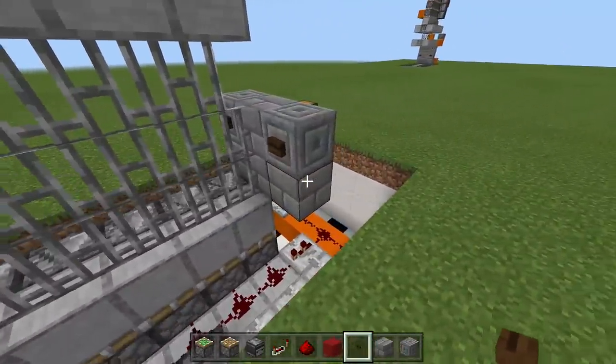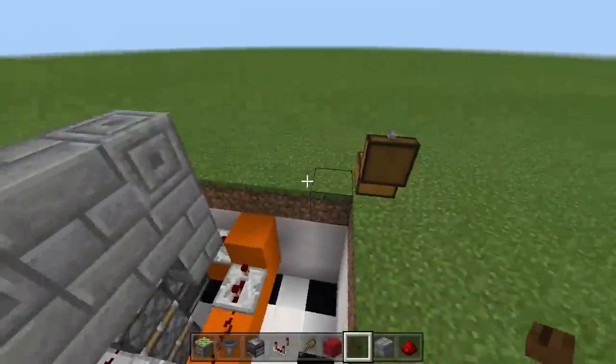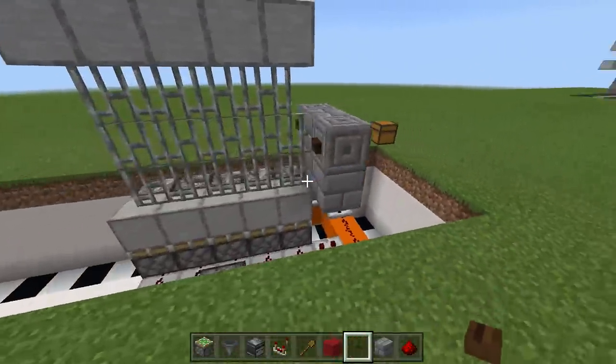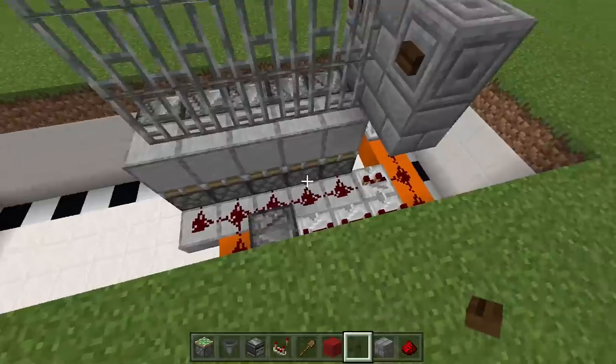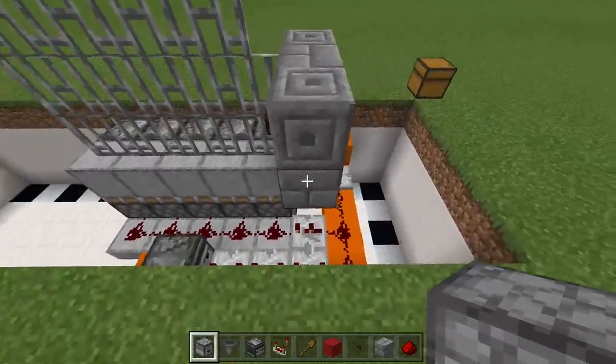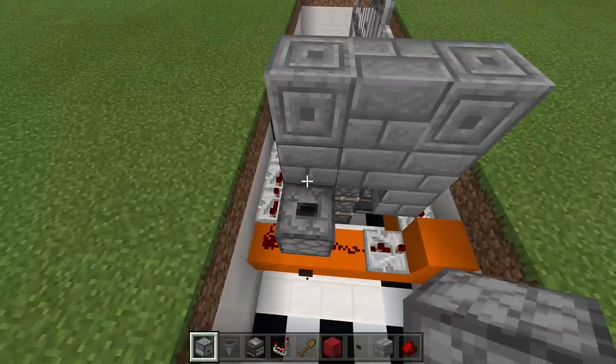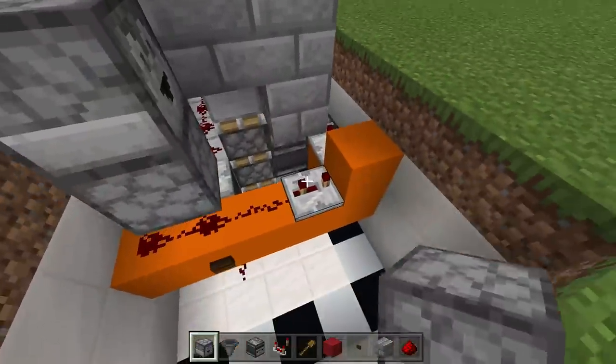On the inside we're going to place our hopper dropper T flip-flop. Take out your droppers and hoppers — we also need a redstone comparator and a non-stackable item; I'm using a wooden shovel. Get rid of those extra blocks. Right off the top of the redstone that has our two-tick delay repeater, place a dropper facing up, then take another dropper and face it inwards towards the three-tick delay repeater.